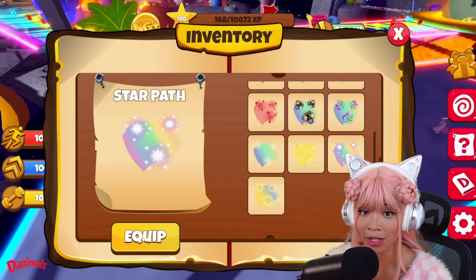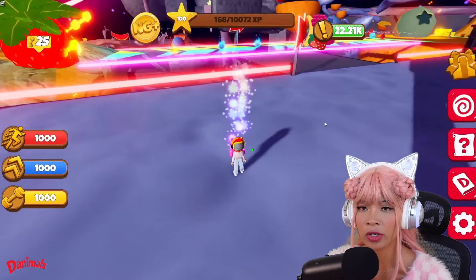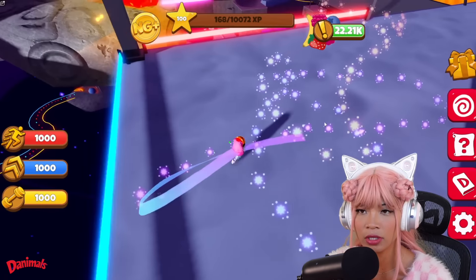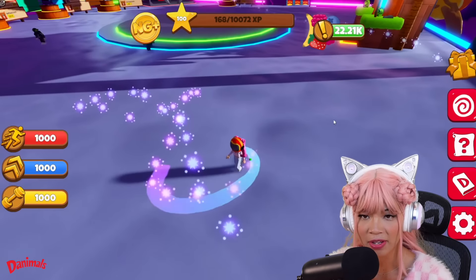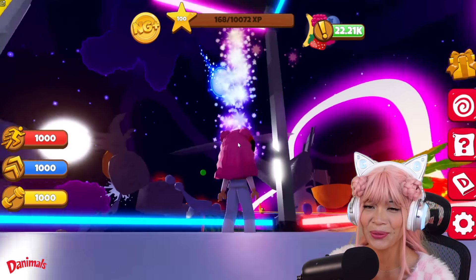We got Star Path — that is pretty. I feel like I would really like this. This is perfect. The trail is pink to blue and the stars are multicolored. This is one of my favorites so far. Let's look at the effect. So pretty!